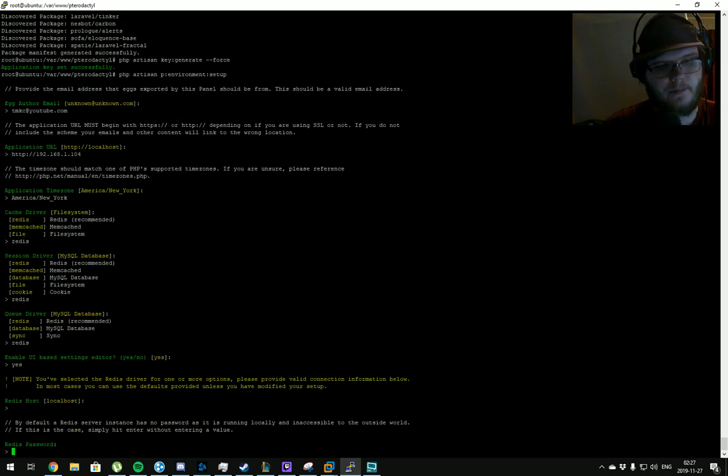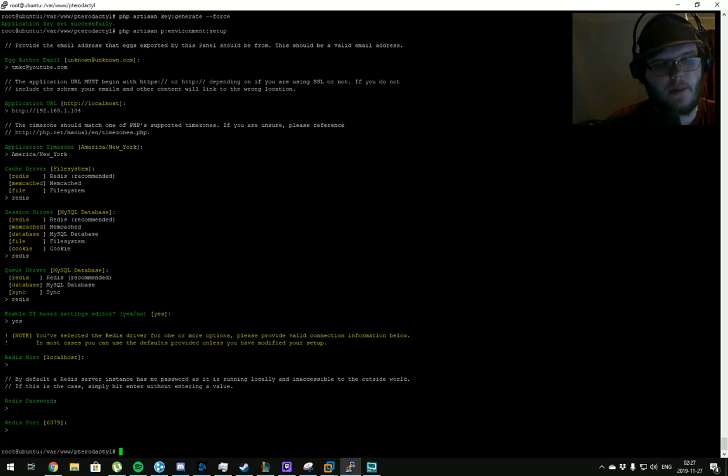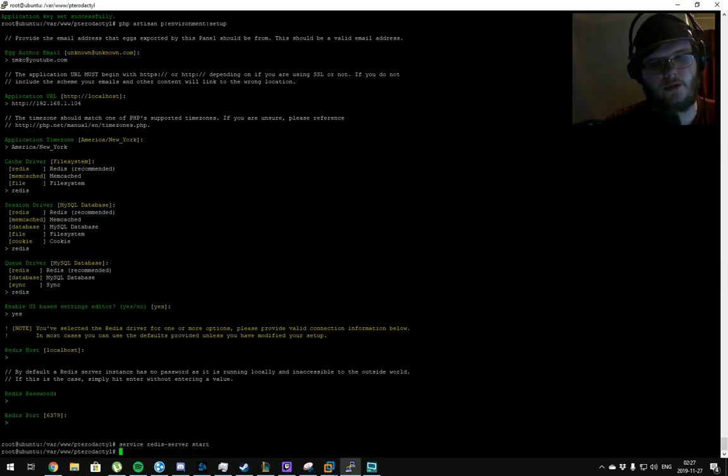Pterodactyl has a UI-based settings editor, which means instead of opening config files via FTP you can edit them straight in the panel — for example Minecraft server.properties. I'll allow that. For the Redis host, leave everything blank. If you get an error here, you need to run 'service redis-server start' because by default the Redis server is not started. This is where a lot of people get confused and reinstall, getting the same error over and over. We'll set up auto-start for Redis later in the install.